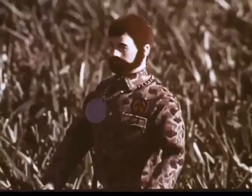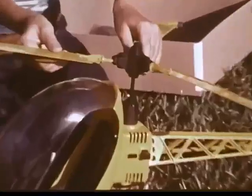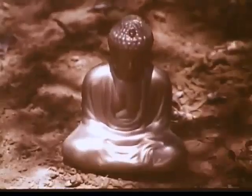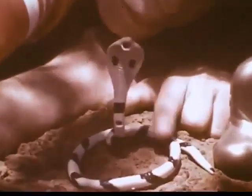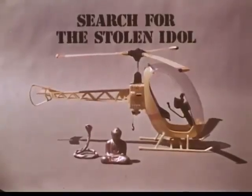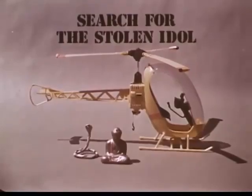This is the rugged G.I. Joe Adventure Team. Today's mission: rescue Stolen Idol. Your own G.I. Joe will need the Adventure Team helicopter. Joe gets it together and takes off. There it is, but it's guarded by a giant cobra. Can Joe get the Idol? You'll find out. Search for the Stolen Idol, a G.I. Joe Adventure. G.I. Joe sold separately.